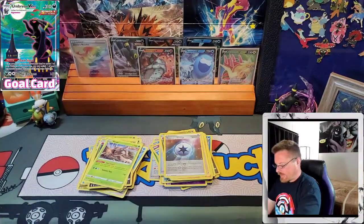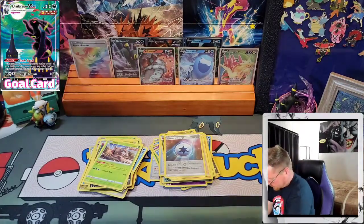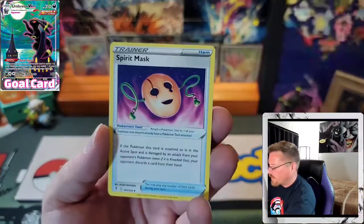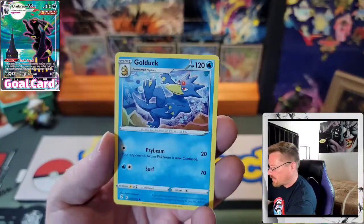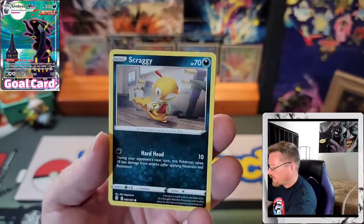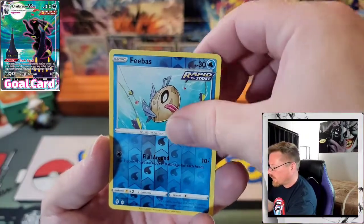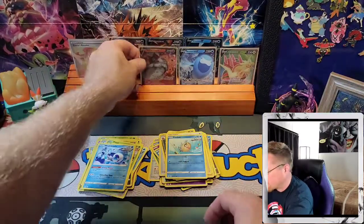Don't forget — if you want to enter my giveaways, just consider subscribing to my channel. All you have to do — giveaways are free whenever I do them. Spirit Mask, Palpitoad, Goodluck Gossip Lore, Fletchling, Scraggy, Hippopotas, Temple, Reverse Feebas, and a Wishiwashi to end this booster box off.